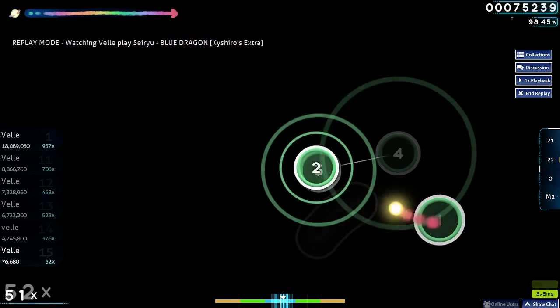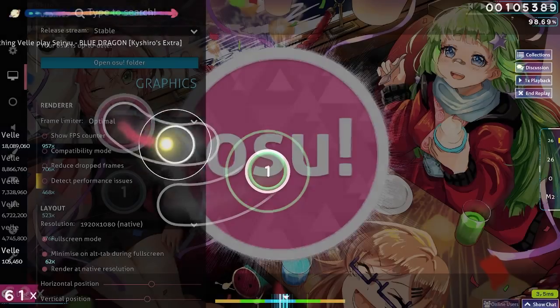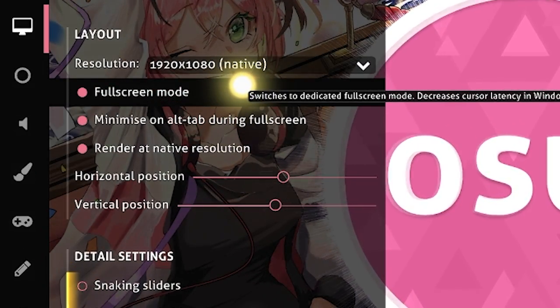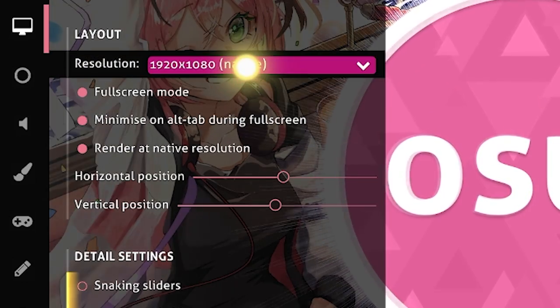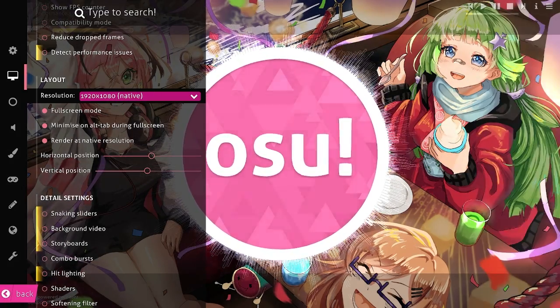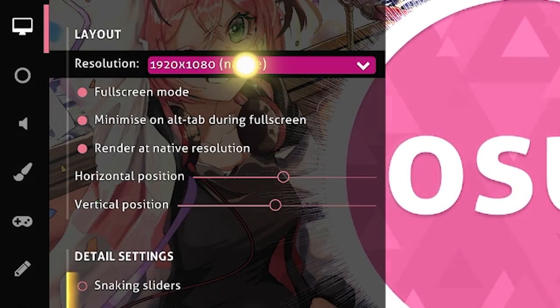Since switching, it feels like my game is much smoother. For layout, I usually use 1080p or native resolution and play in fullscreen mode. I highly recommend fullscreen — using windowed mode can feel weird for some people and you just don't get the maximum FPS.